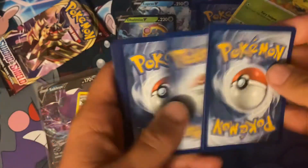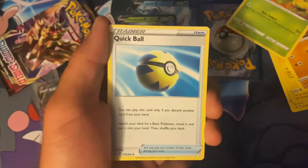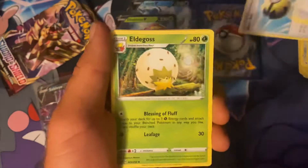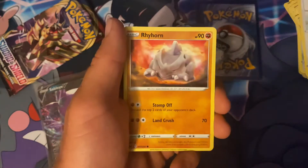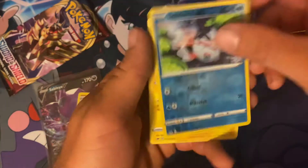Code card again — hopefully everyone's pulling some nice things with those code cards. Quick Ball — that's another gold card in this set, a good one to get, I haven't pulled that in a while. Pack cards: Krabby, Rookidee, Rhyhorn, Choodle, Cottonee, Goldeen, and a Morpeko.